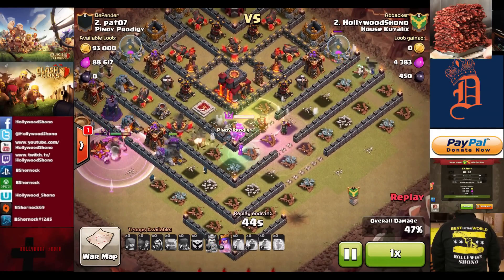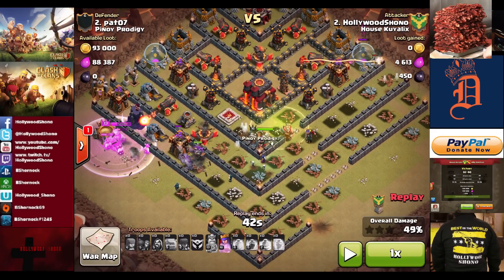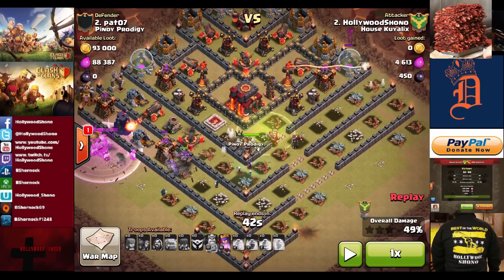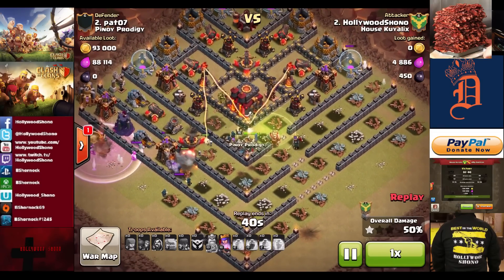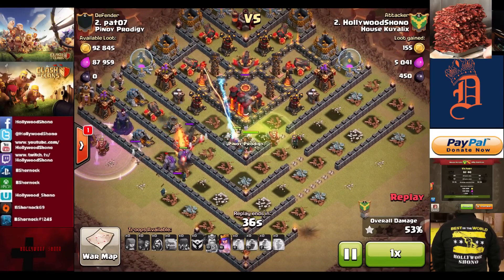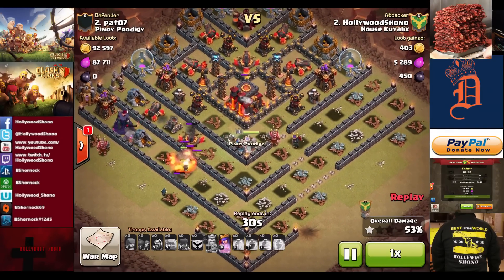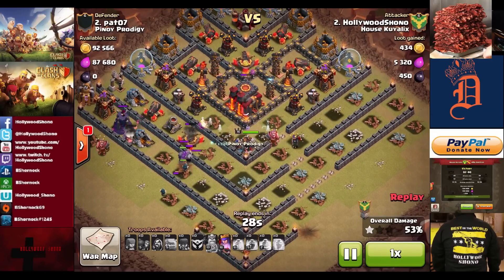There goes the sweeper. Dark elixir is down. Now here's a critical moment: the only troop that can actually hit the queen right here is the crossbow, and that is very important, because the queen is basically just firing away and everything else that comes into play is not surviving — it's getting shot down, getting fired at by infernos — but the queen is out of range of everything.